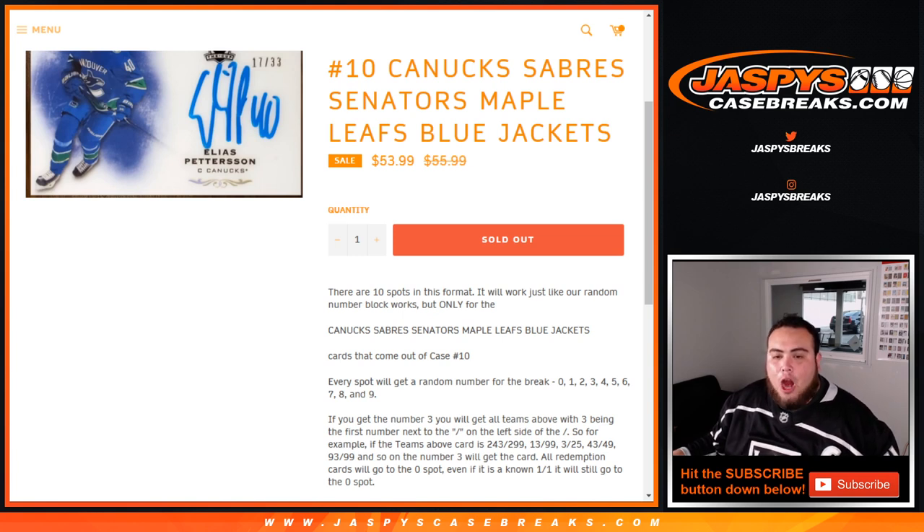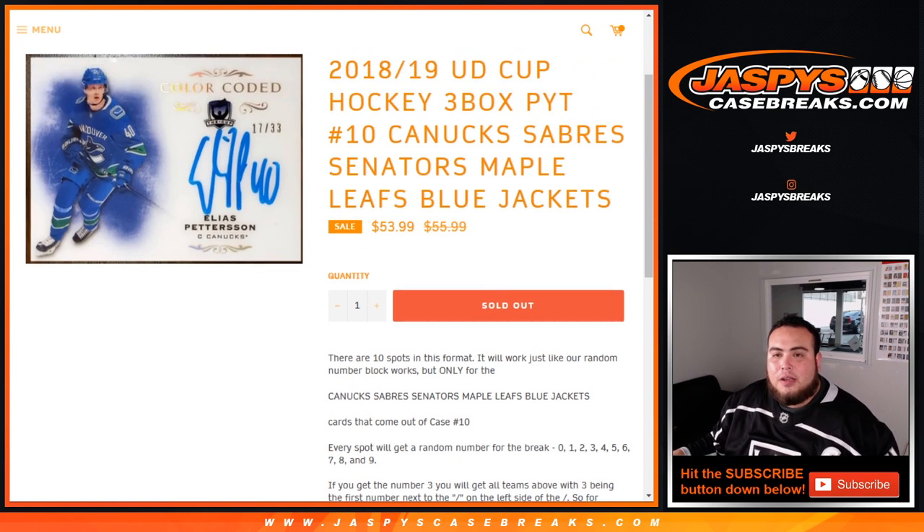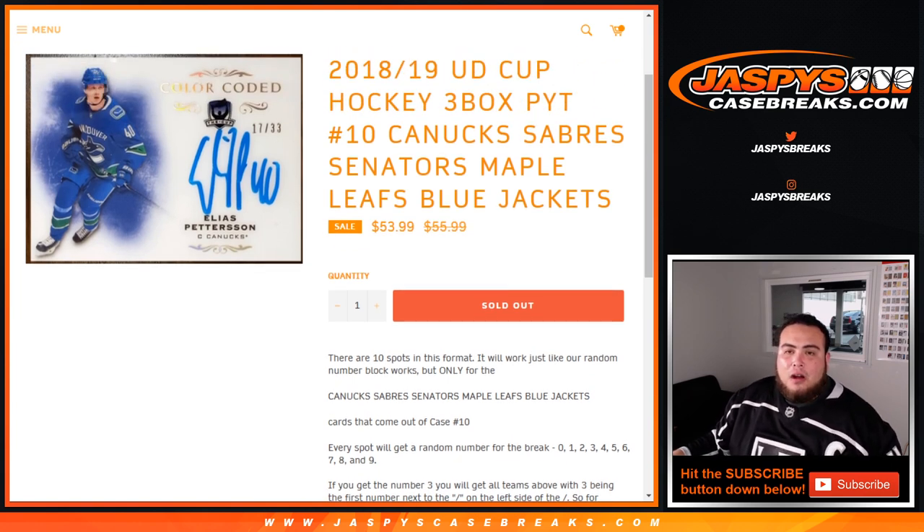13 out of 99, 3 out of 25, 43 out of 49, and so on — number three block would get that card. Redemption cards will go to spot zero, even if we know it's a one-on-one. It'll still go to spot zero for these teams above.